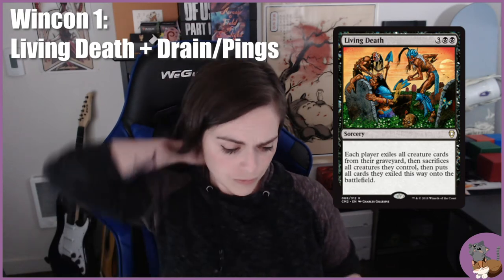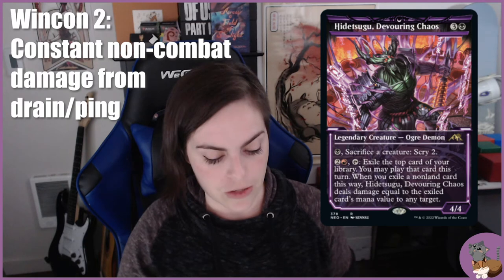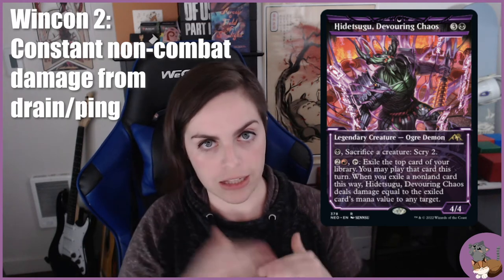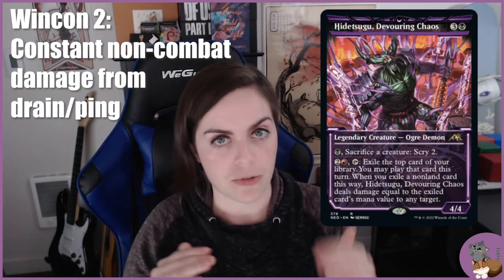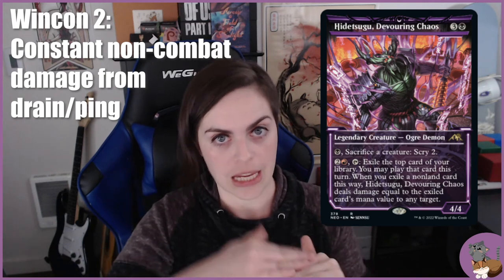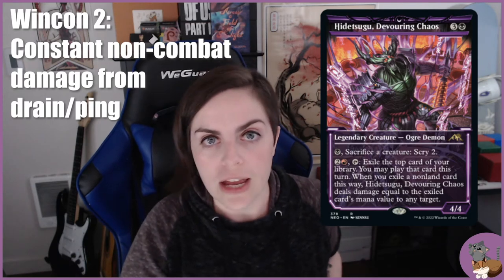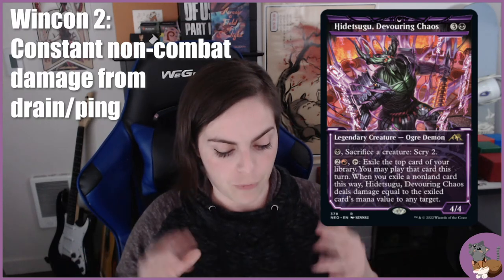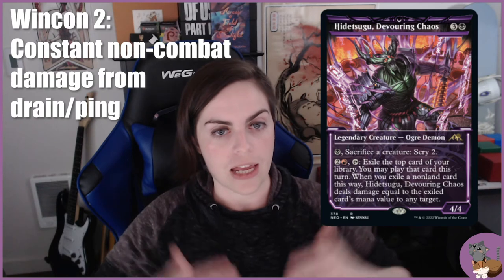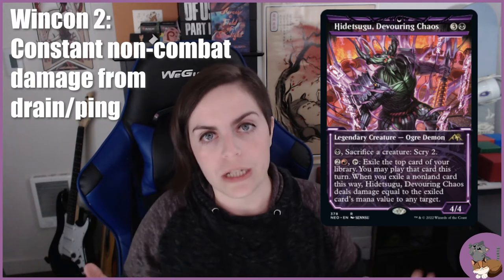Higitsu is focused on doing non-combat damage through that exile effect. Adding ways to scry helps you stack the top of your library with higher-cost spells so you know whether you have a land on top that you might want to move before triggering the exile damage. Higitsu has scry built in, but Woe Strider, Read the Bones, and Viscera Seer are good ways to scry outside of depending on the commander.